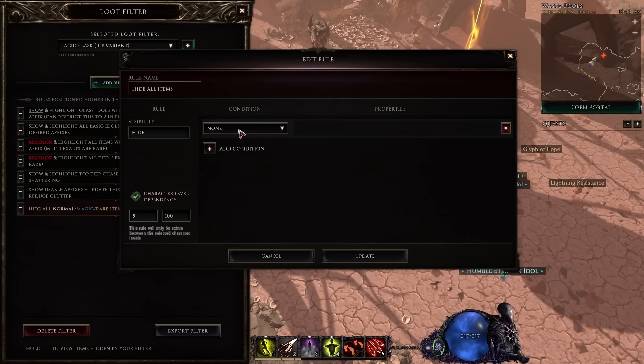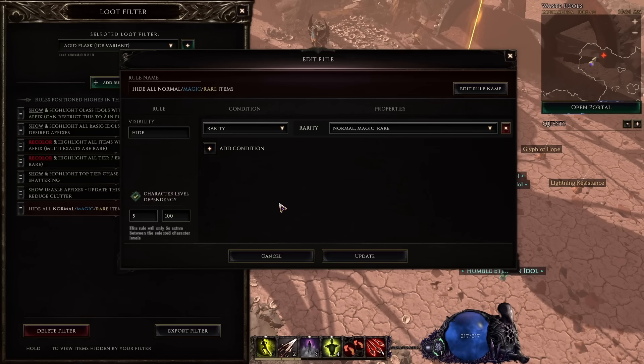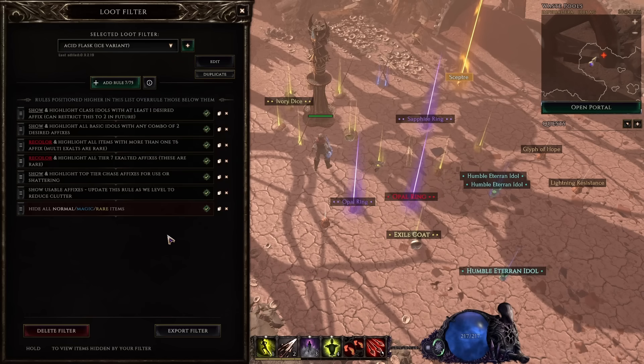To do this, we'll select 'add a condition' and then sort by rarity. In the rarity list, we will choose normal, magic, and rare items. Now there's a very brief moment at the start of the game where you might want to equip some white items like silver rings, so we'll make it so that this only kicks in at levels five through 100 — so those first four levels do not hide anything. For that, we'll check the character level dependency box and type in five to 100, which is max level. Once we're done with any rule, we'll click the update button to lock it in. Note that rules can be enabled and disabled with a checkbox, though currently it's a little buggy where you have to go in and press update to make that take effect.